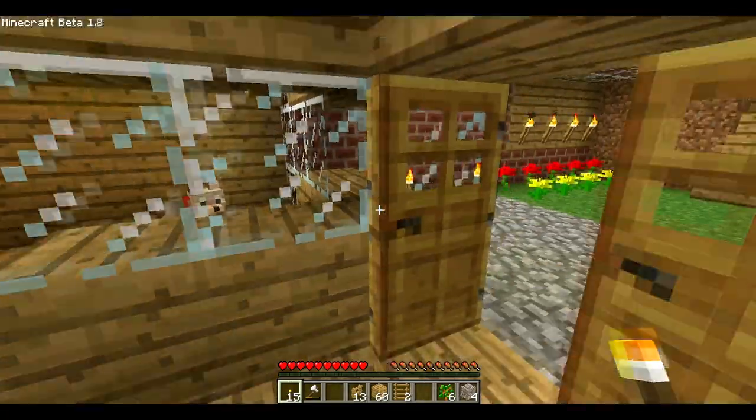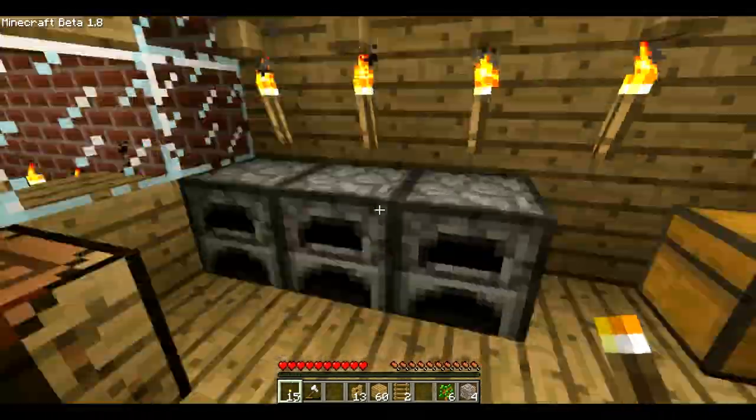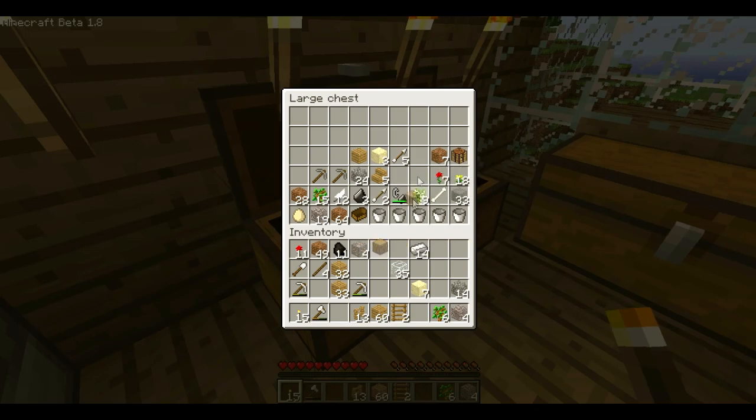So, I need to get some equipment — some picks, shovels and whatnot, get some iron out of here, put all my wood material. Actually, I'll take some wood down with me just in case. And I need to make some torches. I'll use these pickaxes up first. Leave my iron here. Take some cobblestone with me.